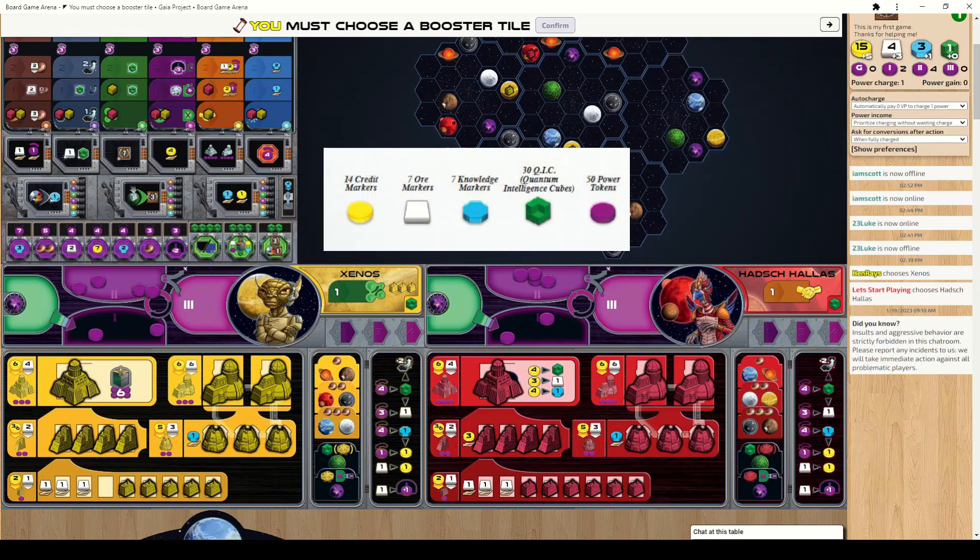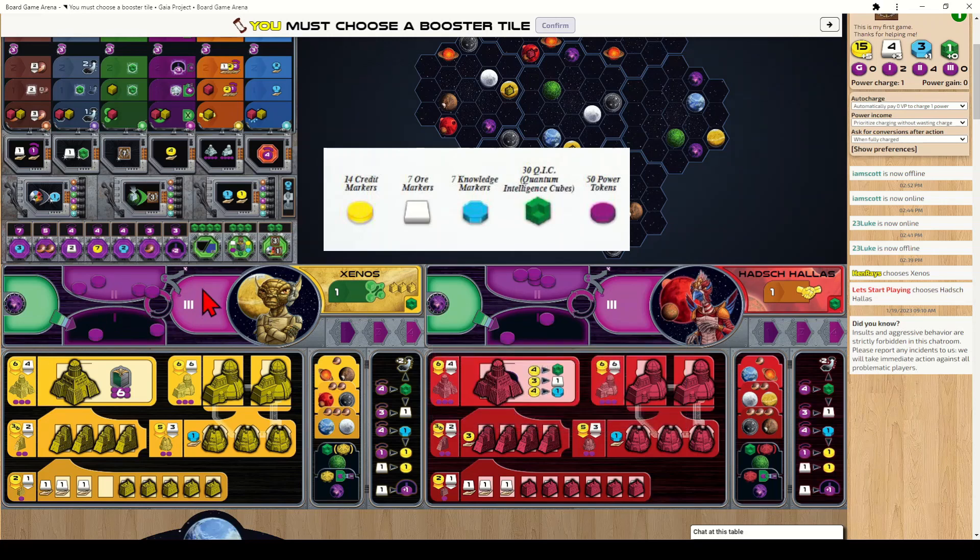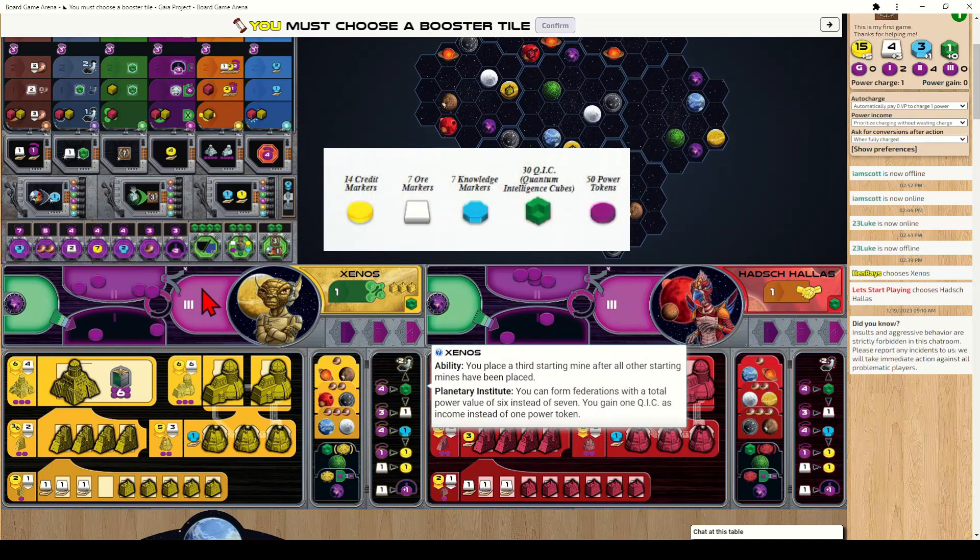Each player starts with a number of power tokens spread across three power pool spaces on their player board. Whenever you gain power you move tokens around the board, eventually pushing them into pool three. If I gain two power, I move two tokens from pool one into pool two. Once pool one is empty I start moving from pool two to pool three. When I have power in pool three I can spend it on actions or convert it into resources. Any spent power goes back into pool one to cycle again.